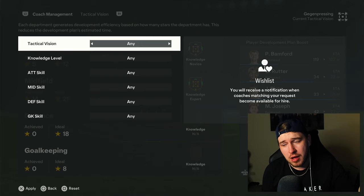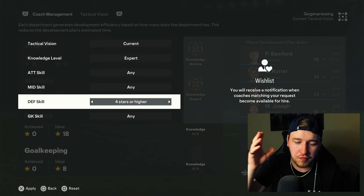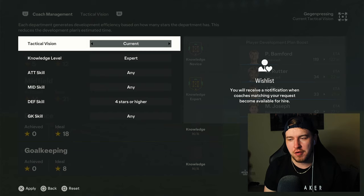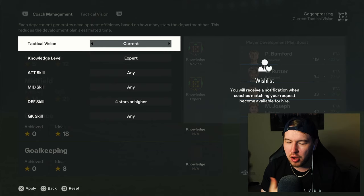Something I didn't know about — you can actually set up a search filter. You can say you want accomplished or higher, expert in your current play style which is Gegenpressing, and four stars or higher in a specific position like defense. Once you apply it, when those coaches are found, instead of you having to constantly check back every week, it will send a notification to your email inbox telling you when they're available. I was just checking every week or two, but this is pretty decent because you'll get the feedback exactly when you need it.